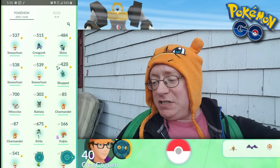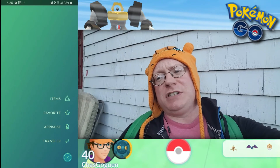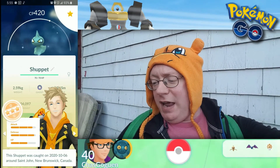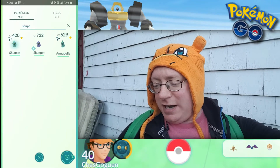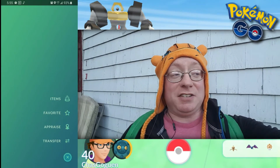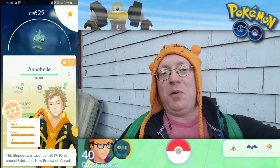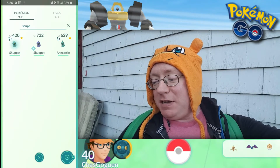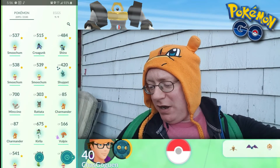The downside — I missed out on showing you this capture live: a Shiny Shuppet. I got it from a research task, I think it was to transfer three Pokemon. Being a research catch, it's pretty decent stat-wise. I have a second Shiny Shuppet and I think it's got even better stats than that one — Annabelle, right here. This was a wild catch — I was walking around on break from class. I found it just outside, one point each away from perfect, and it was shiny. Two Shiny Shuppet now, which means I can now evolve one of them into Shiny Banette.